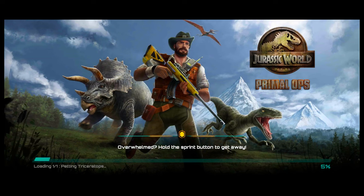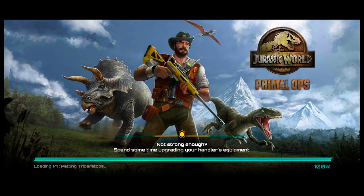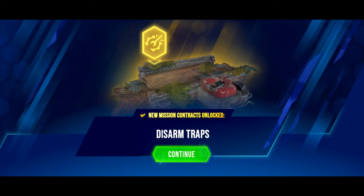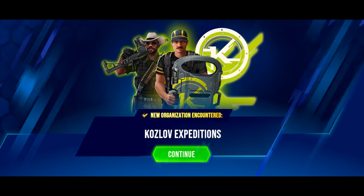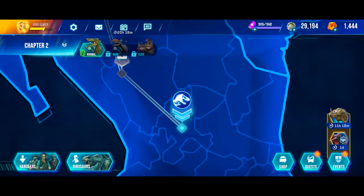5000 points for completing this level. New organization encountered: Kuzlov Expeditions and the new biome of the desert regions.